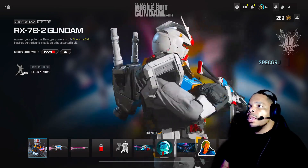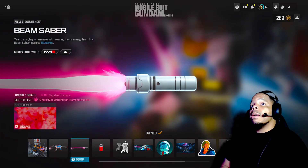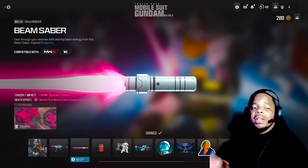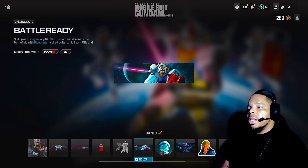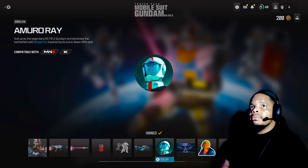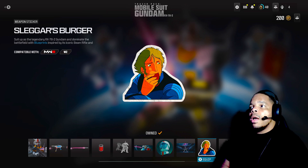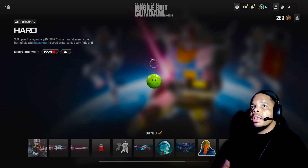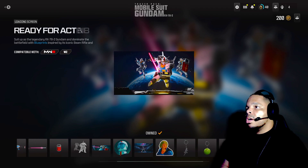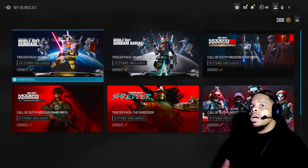The male Gundam bundle comes with the RX-78 Gundam suit. It includes a beam rifle and a beam saber — I can't wait to test that one out. It also comes with a Gundam riot shield, a Gundam finisher, a calling card called 'Battle Ready,' an emblem, and a loading screen — I need to change my loading screen to that one, it's dope.